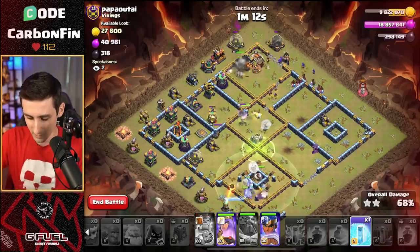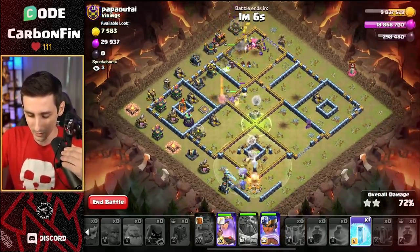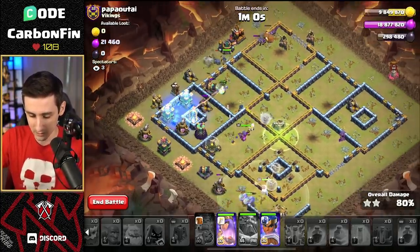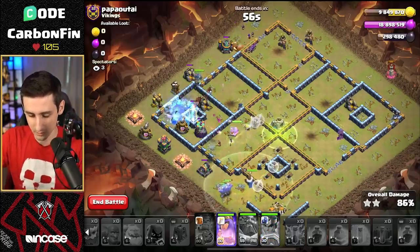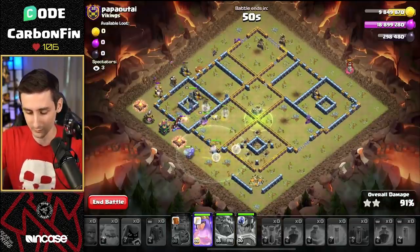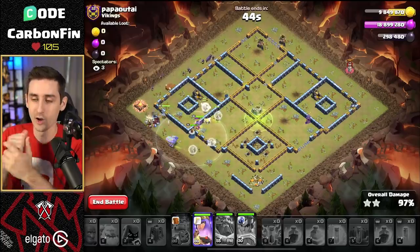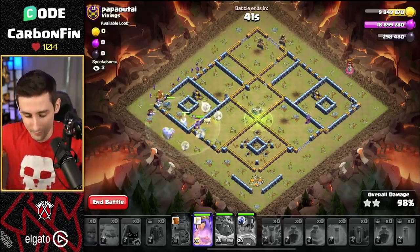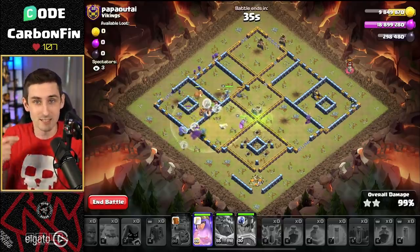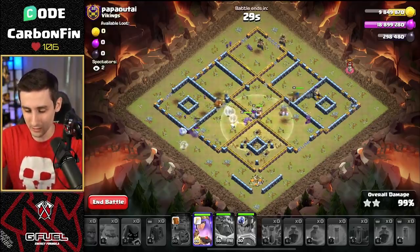We have the hogs coming out. Royal champion is leading the charge. Queen can take out the enemy RC. Look at these bowlers — still up with that warden making their way around this base. Let's drop a freeze for the hogs to push through. Pop the RC ability through some archer towers, take out the point defenses. Drop some wizards. The difference of actually setting the funnel and not having the queen walk to the left makes all the difference here. The bowlers are crushing — charging their way into the middle.